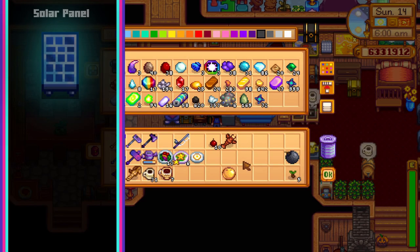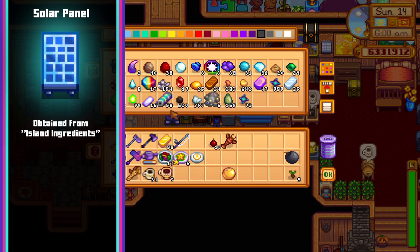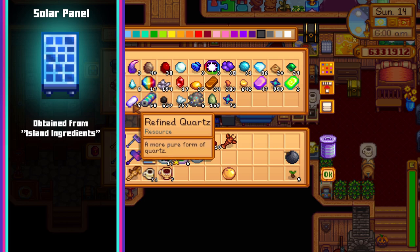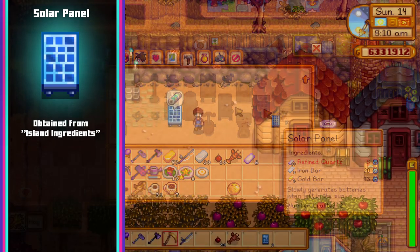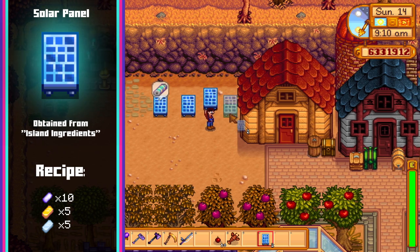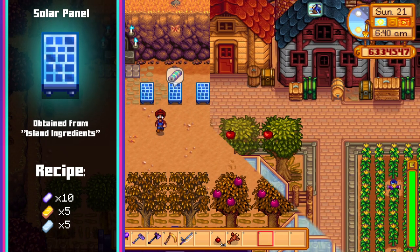The first item we're going to look at is the solar panel. The recipe for this item is obtained by completing the quest Island Ingredients for Caroline. To complete this quest you will need to ship 100 tarot root, ginger or pineapple in 28 days, which will require Ginger Island to be unlocked. Built from 10 pieces of refined quartz, 5 iron bars and 5 gold bars, the solar panel will generate one battery pack every 7 days it's out in the sun.